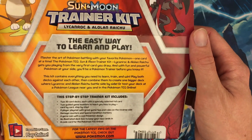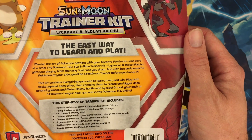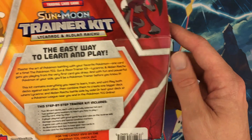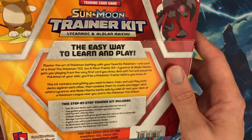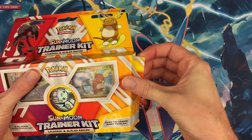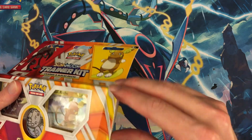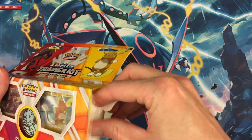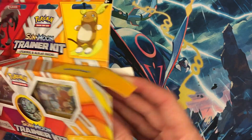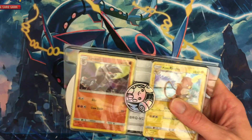It tells you down here it comes with two 30-card decks, a two-player playmat, damage counters and special condition markers, a game coin, an illustrated deck book, and a code card for the online game. I think this one's already redeemable online — I'm not really sure. Let's crack this thing open and see what's in it. I've played the theme decks but I've never picked up one of these trainer kits before.